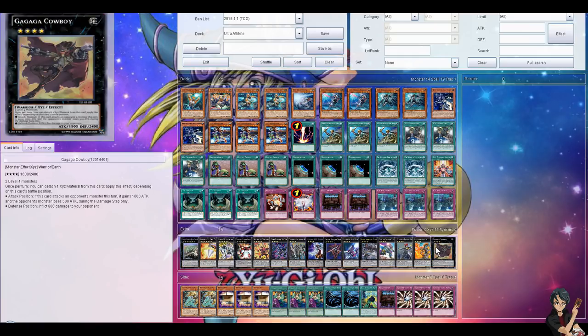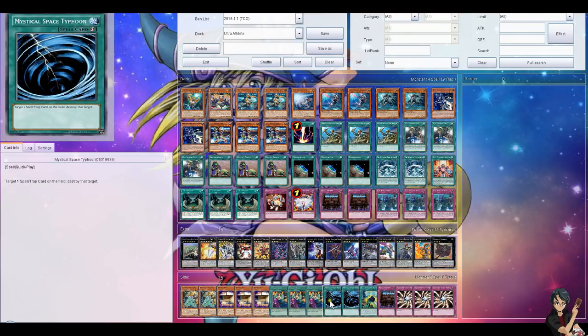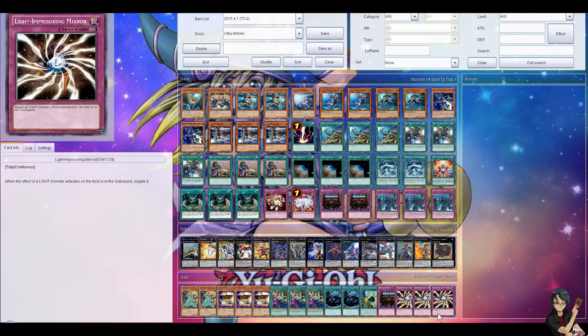Your extra deck can be whatever — you'll never make any of it except Level Allowance H to pitch Penalty Box, and maybe Cowboy for game. Side deck: Land Celaeno for Ritual Beasts and Nekroz; three Flying C for Shaddolls and Burning Abyss; three Shared Ride for Nekroz; two Mystical Space Typhoon; Turnover Tactics — can't figure out how to main it, so it's sided for Infernoids. Royal Decree on the side for heavy backrow decks like Volcanics or Yosenju. Three Lightning Prison Mirror for Stellarknights, because a rank four spam deck can still deal with this deck pretty well. And that's the deck — it's actually a lot of fun.